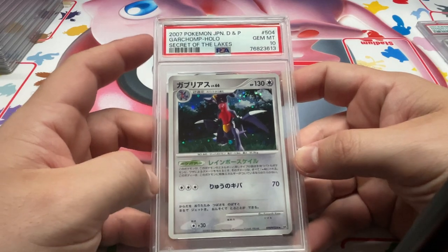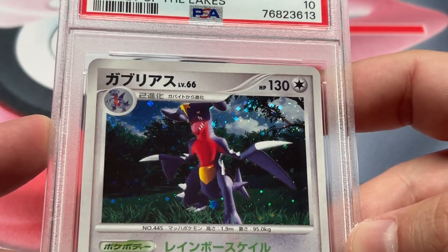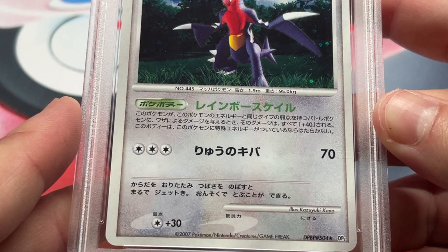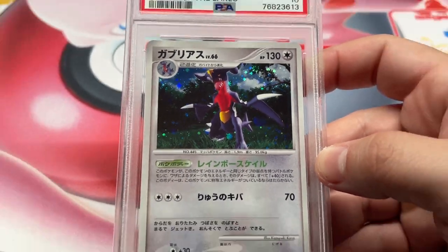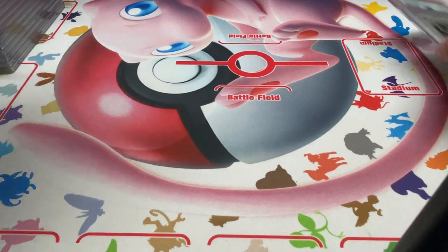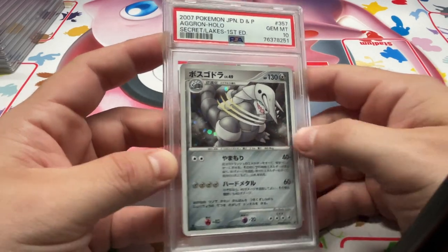Also from Secret of Lakes, we got a couple more 10s. We got the Garchomp — I guess he's just hanging out. I don't really recognize that artist, Kazuyuki Arkano Kano. I don't know how many other cards they did, but definitely not really my favorite style. Got Aggron, 10.